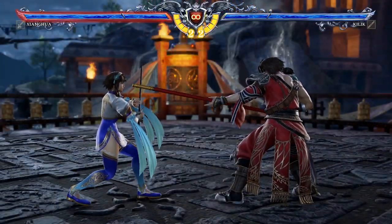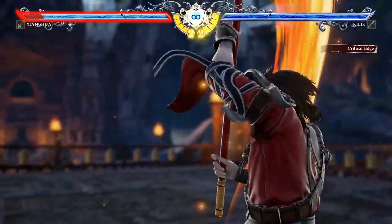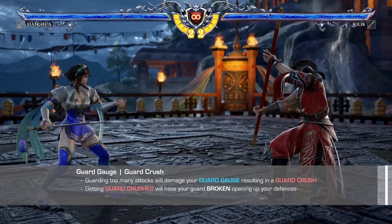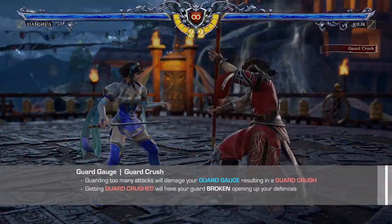While the guard button is very powerful in this game, if all you're doing is just standing there like a stick in the mud, eventually you'll get your guard broken. This is called getting guard crushed. A guard crush occurs when a player runs out of guard stamina, otherwise more commonly referred to as the guard gauge.